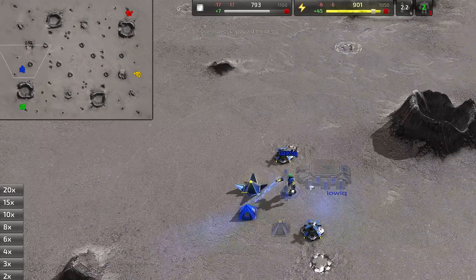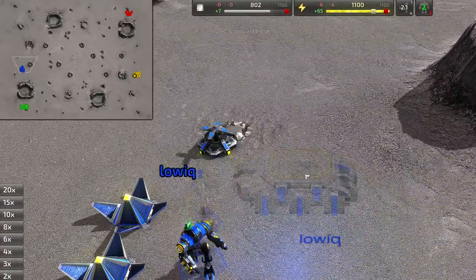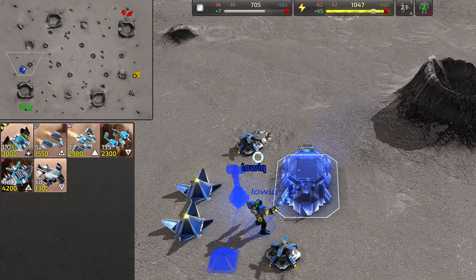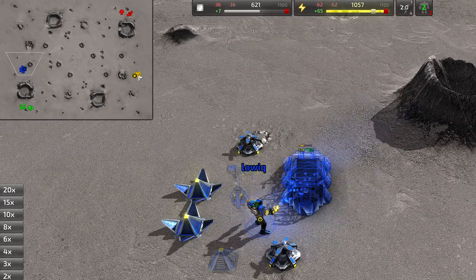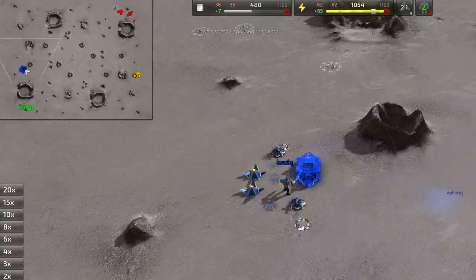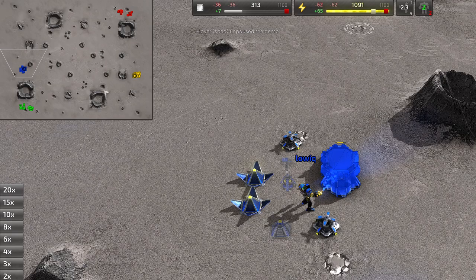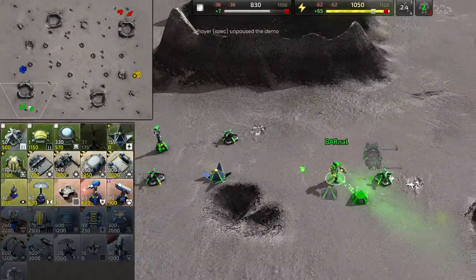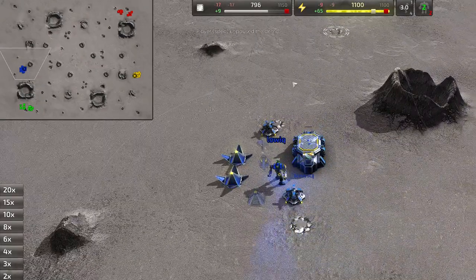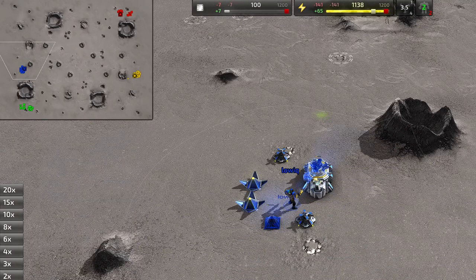I'm recording this game because it's a pretty wild one, featuring the com drop — something I've been learning about recently. The air factory is already coming down. Me and Spring are not ready for this. This is the third game of a bunch of games I played with Low IQ and this opponent. I believe they're both friends or work together for these matches, and you'll see a little bit of text between them during this game.